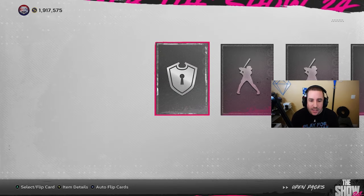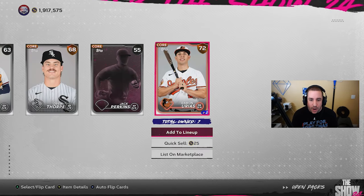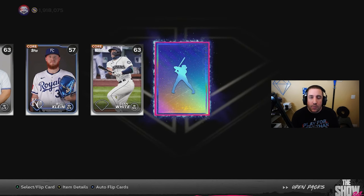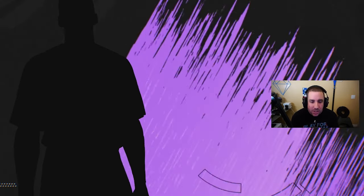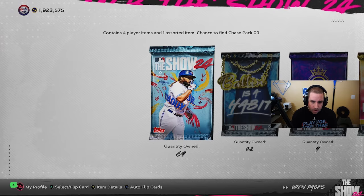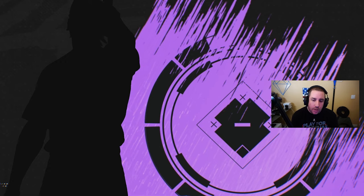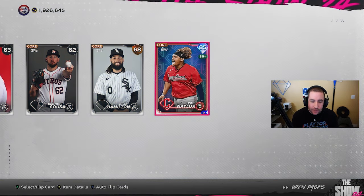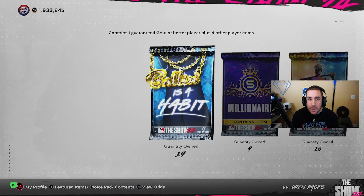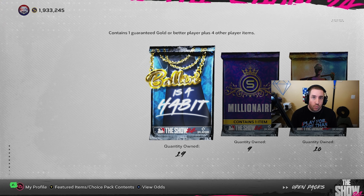Let's open up these packs. If I get any diamonds I'll show you guys. Our first diamond came roughly around five or six packs in — it's a purple, Chris Sale Live Series, 88 overall. Our second diamond came halfway through the packs — another purple, Josh Naylor 85. We got two diamonds out of roughly 80 standard packs, which beats the odds of one out of 50.